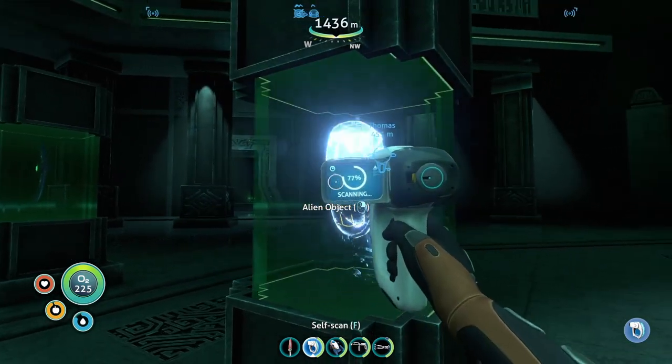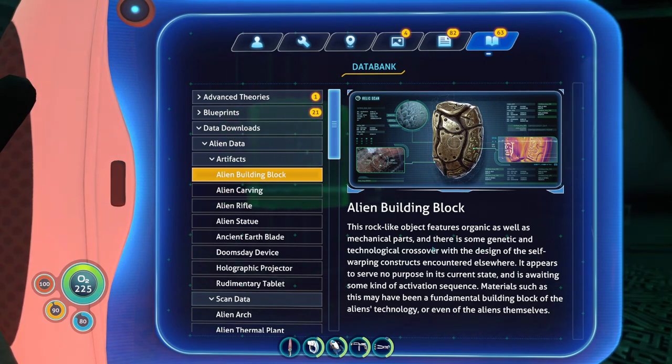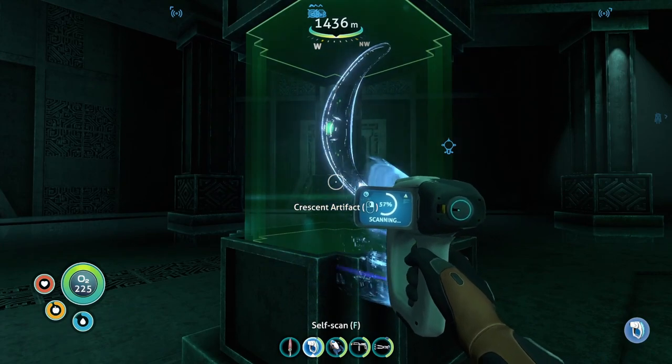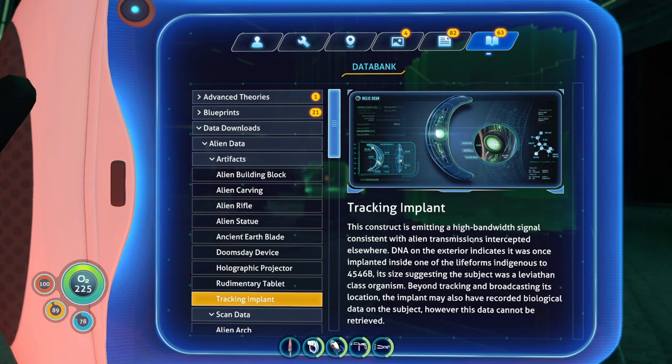Alien object. Alien building block. Crescent Artifact — this construct is emitting a high-bandwidth signal consistent with alien transmissions, received elsewhere. DNA on the exterior indicates it was once implanted inside one of the life farms in DGS24546B. Its size suggests the subject was a Leviathan-class organism, used for tracking and broadcasting its location. The implant may also have recorded biological data on the subject, however it cannot be retrieved.